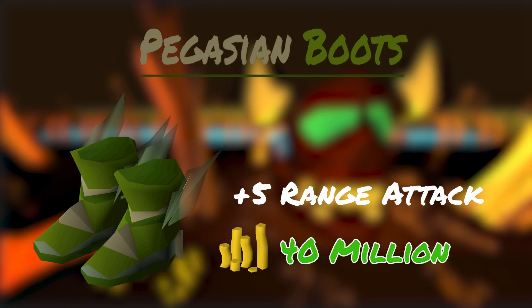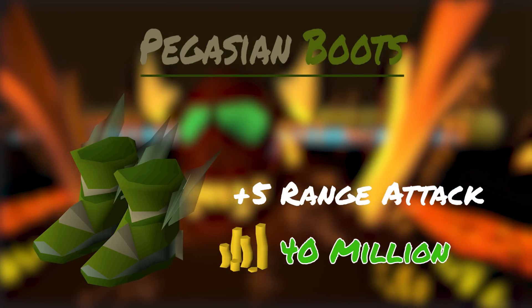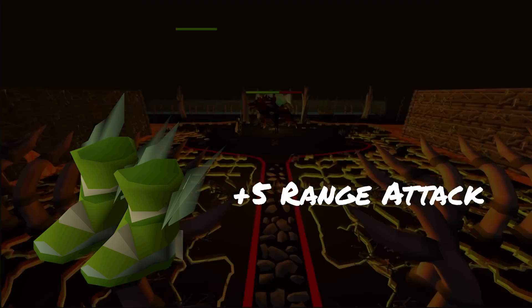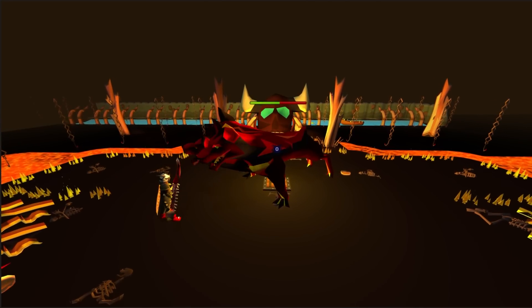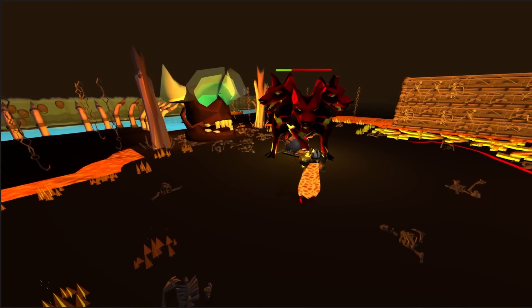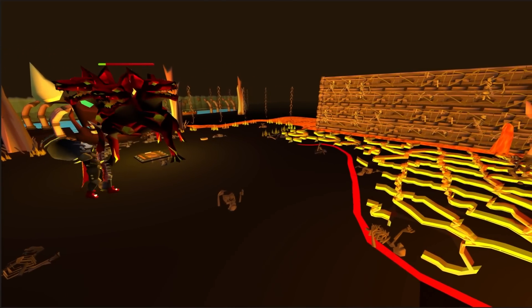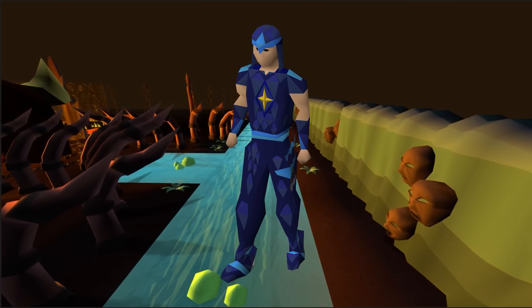If you're curious why Pegasians are so expensive, there are two primary reasons. The first is because they are best in slot — anything best in slot will always have a hefty price tag due to demand from rich players who simply want the best at any cost regardless of value. Second, Pegasians are made by combining a Pegasian Crystal from Cerberus and Ranger Boots. Pegasian Crystals are dirt cheap because Cerberus is a heavily farmed Slayer boss, while Ranger Boots only come from medium clue scroll rewards. Since there's a higher supply of crystals than boots, one is much more costly than the other — thus, Pegasian Boots are 40 mil. You're better off saving your money and keeping your God d'hide boots for around 500k.